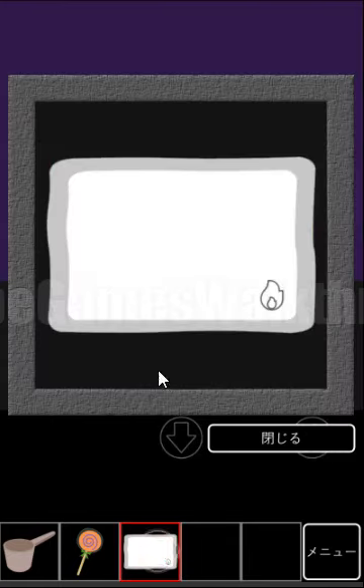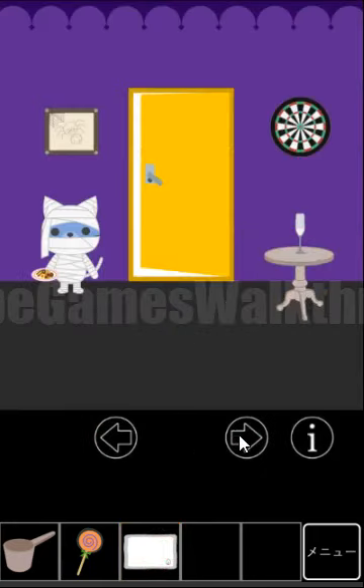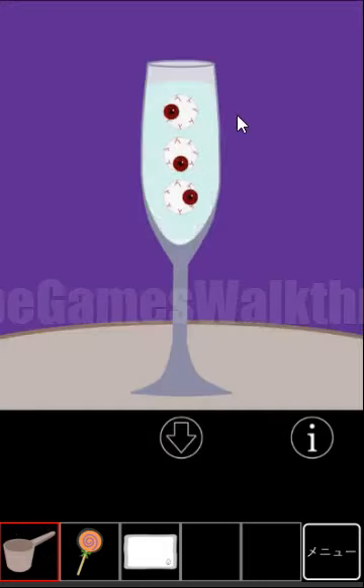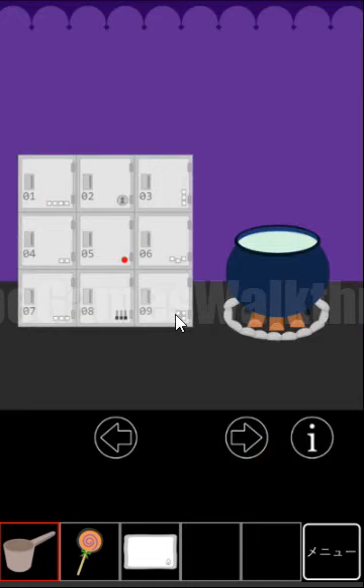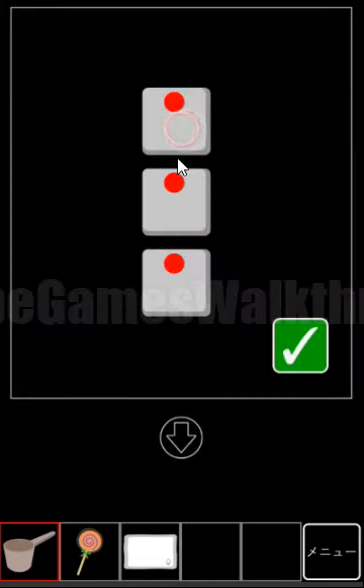So here we have found a card — it's a flame, and it shows that we need to heat it. Let's go here: we have a cauldron with water and a bowl. Get the water and pour it into this glass. Another hint shows eyes looking to the left, down, and right — so use that here: left, down, and right.